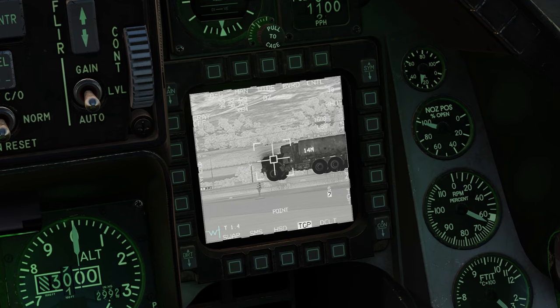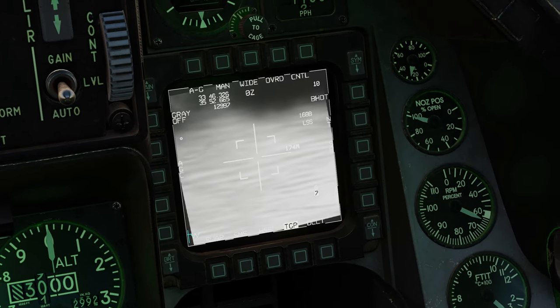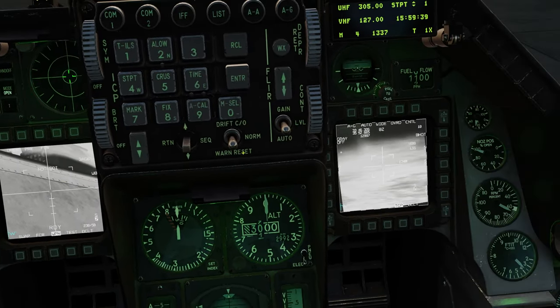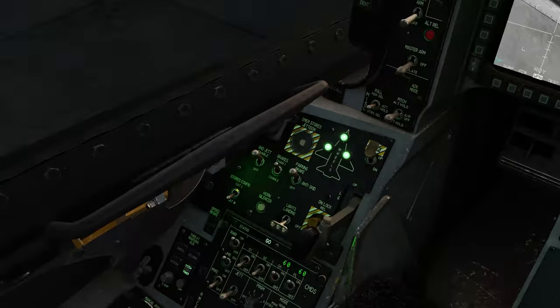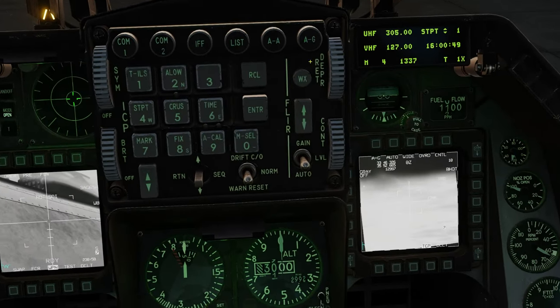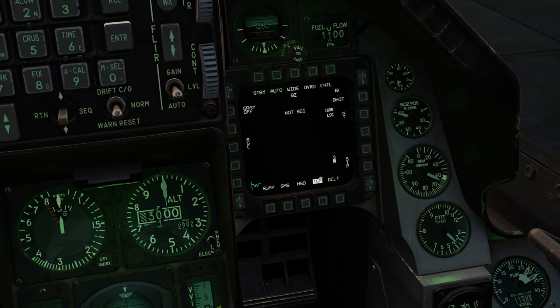Slew the TGP. Press target management switch down twice to bring it back to your currently selected steer point. You can also switch from manual handoff to automatic handoff, which will automatically tell your Maverick to lock up when you designate with the TGP. Now I'll turn off ground jettison and move the master arm back to off, then get out of air-to-ground mode and double-check that the TGP is on standby for takeoff.